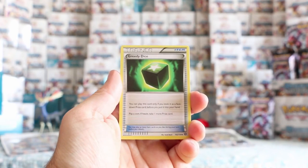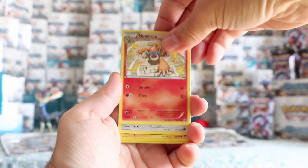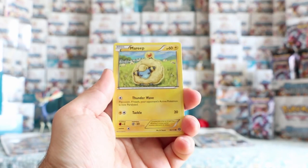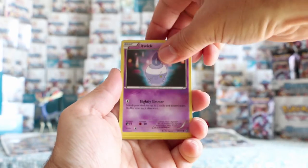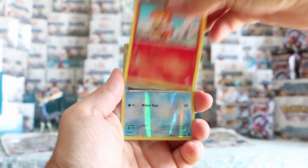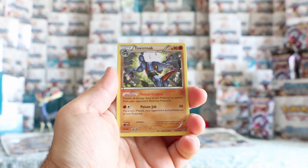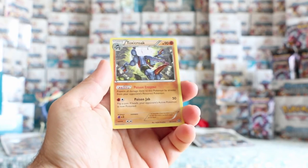The other thing is there's actually only eight or nine trainers in the set, which surprised me — it's the least trainers in a set they've had for quite some time. Litwick. Oshawott is our reverse. And our rare is Toxicroak again.